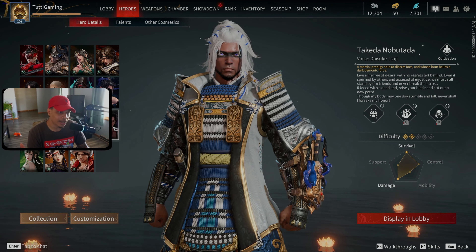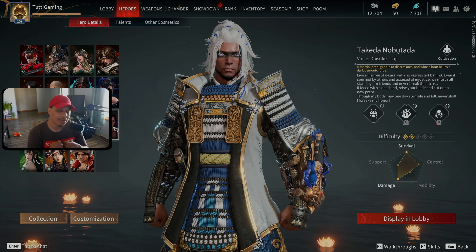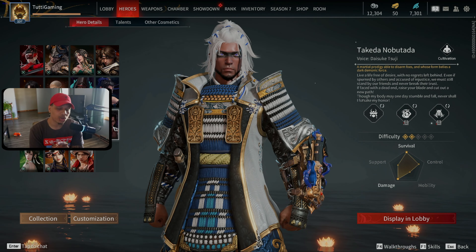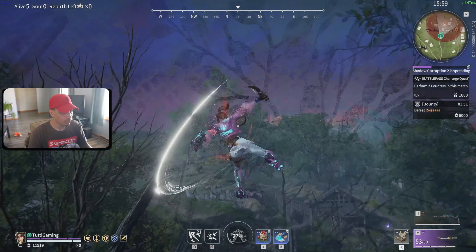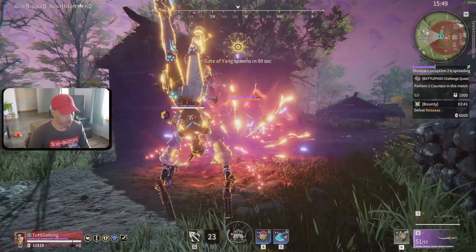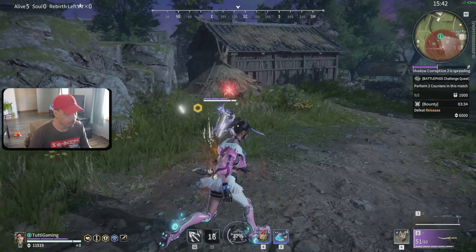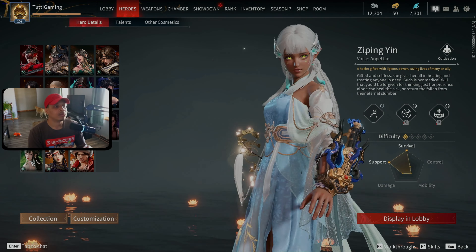Moving on to Takeda — super beginner friendly, only a two-star difficulty. I'd put him in the DPS category. With the right abilities equipped he can heal himself and has some battlefield control. None of his abilities have mobility, that's the downside. But his abilities can hit hard — he has disarm abilities and can prevent people from using blue focus strikes on you as long as you're glowing purple. Really good, really fun, and one of my favorite characters.